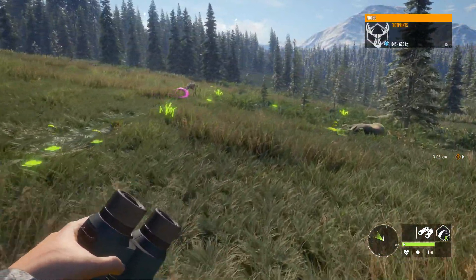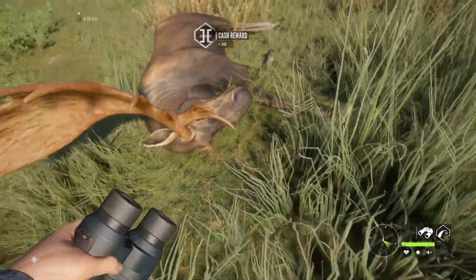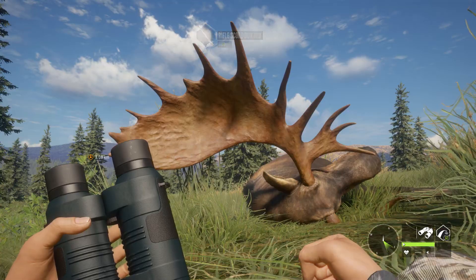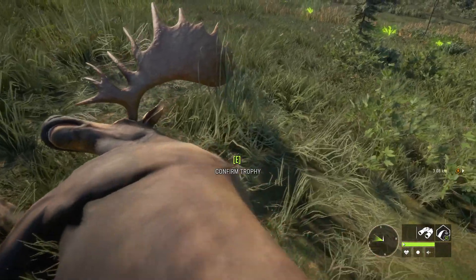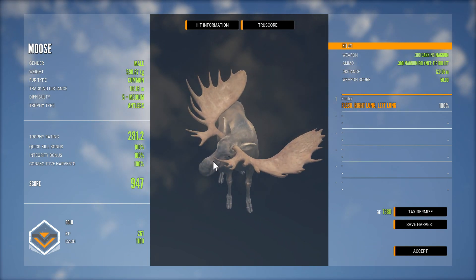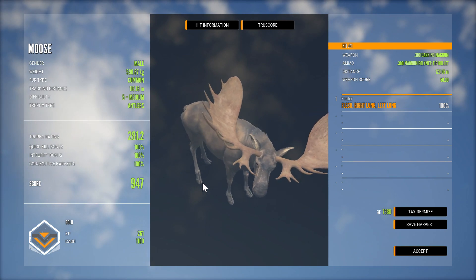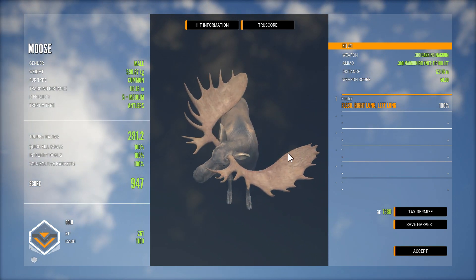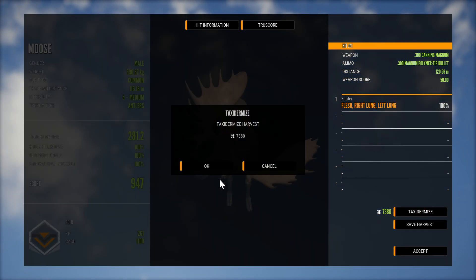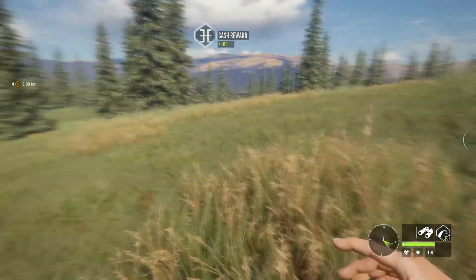It doesn't look like he landed in any kind of decent position for a really good screenshot, so like I always say, there's trophy lodges for that. First level 5 True Moose is a gold at 590. He's definitely low trophy rating - 947. He's got pretty much the exact old Legacy Rack. That's still the best I've shot and the best looking one I've shot. But I was pretty convinced - nearly 591. Gotta be even bigger than that just to make Diamond now.